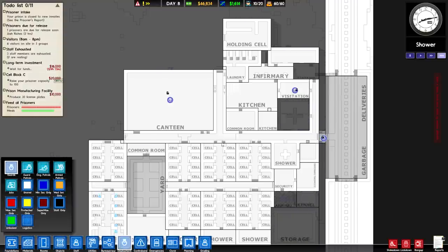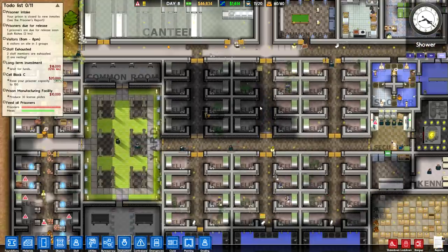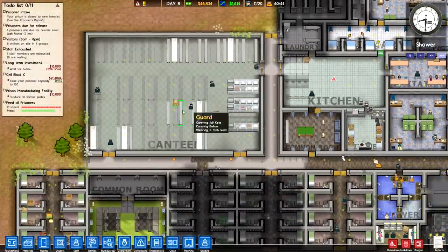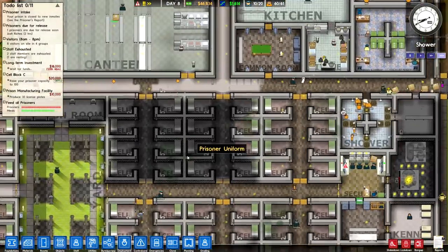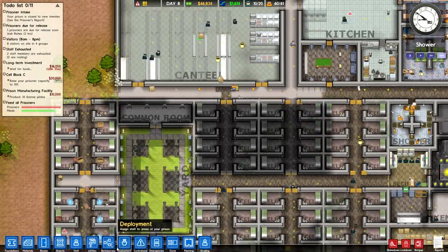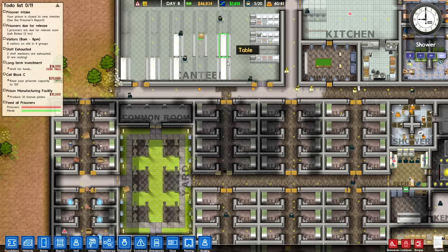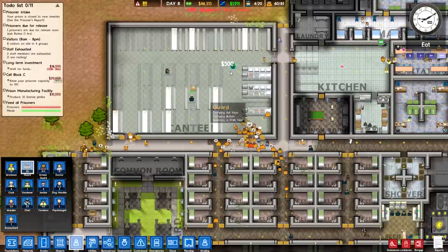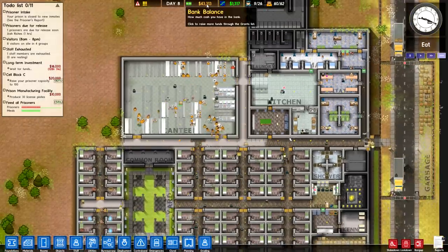I need to set this outdoor area as shared so prisoners can traverse it properly. The kitchen's coming up nicely with serving tables, but we need regular tables for them to eat at. And now prisoners are making a mess — so I'll set up guard deployments in each cell block to keep eyes on everybody. Since we've added so many extra deployments we'll need to hire more guards. We still have positive income but I'm worried about running low on funds.